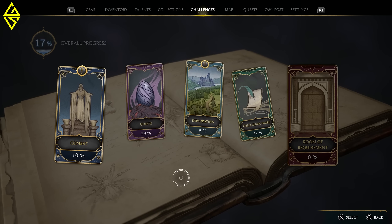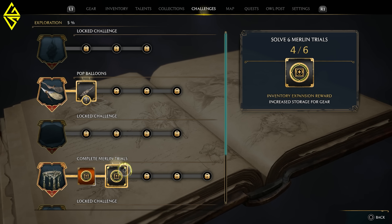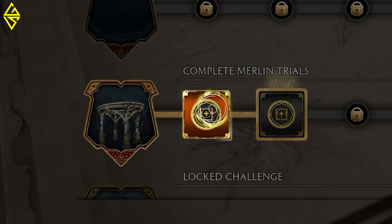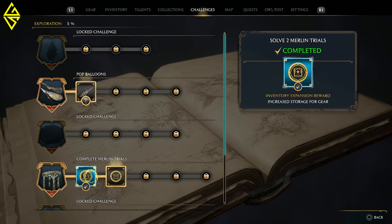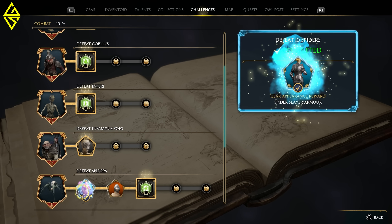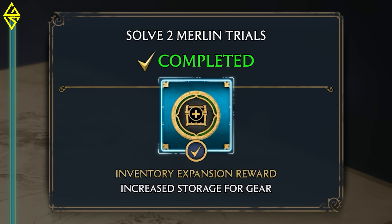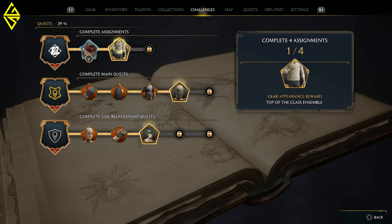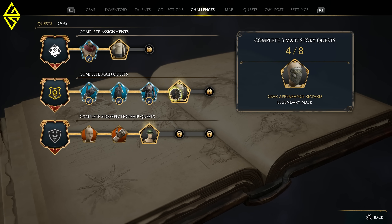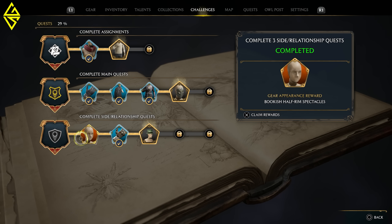And the last but oh so important tip — tip number 5 — is to regularly head over to your challenges tab and check if you've completed some. Because if you have, you'll need to manually redeem them. You won't get the reward automatically; you've got to head to the menu, redeem that reward, and unlock it. And there are some super cool things in store, like expanding your inventory so you have more slots for all the armor pieces you'll collect on your journey. These upgrades are crucial and you definitely don't want to miss out on them. That's why in the next video, we'll take a closer look at which ones are worth it and which ones you should complete as soon as possible.